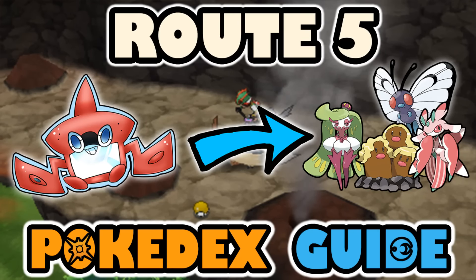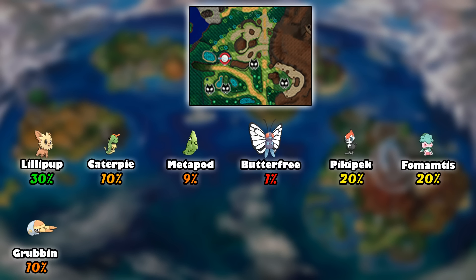Alola everyone and welcome back to the Pokedex guide. My name is Philly Beats and in this guide we're going to be looking at all the Pokemon located in the Alola region so that you can find them and fill up your Pokedex to complete it. In this episode we'll be taking a look at Route 5, so without further ado let's get right into this video. As you can see, we see some of the repeated Pokemon from previous routes.